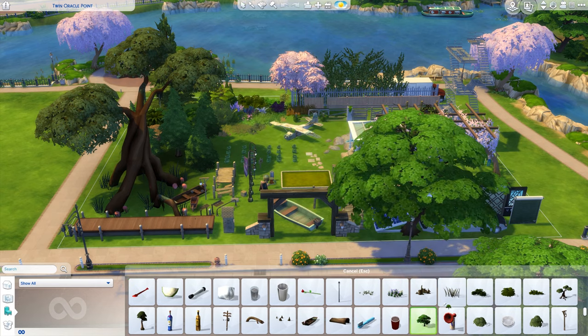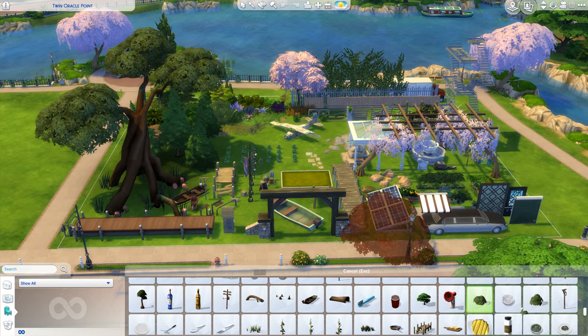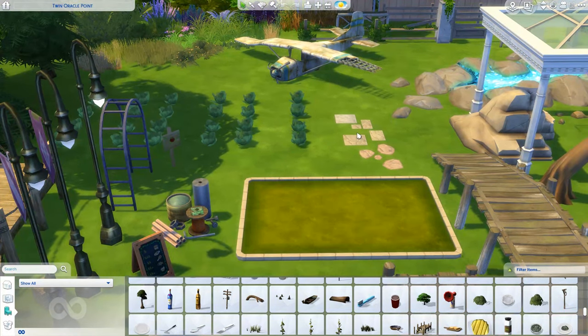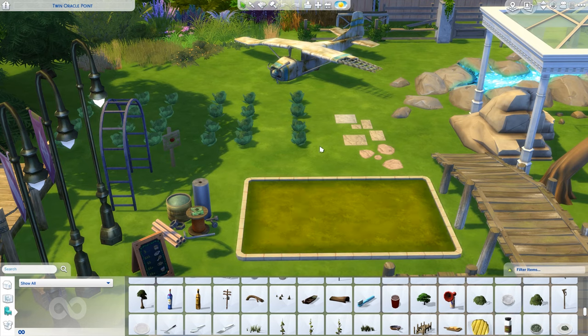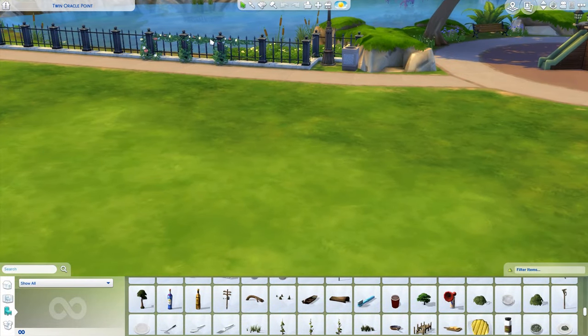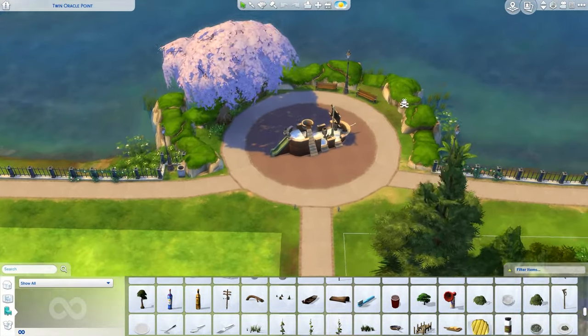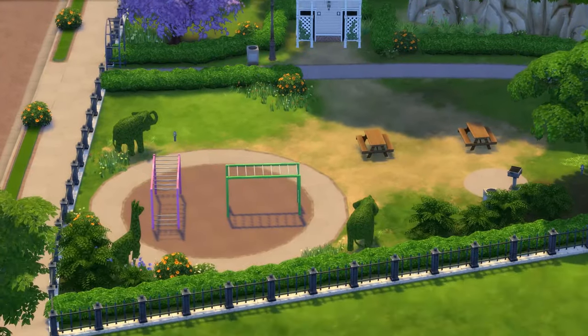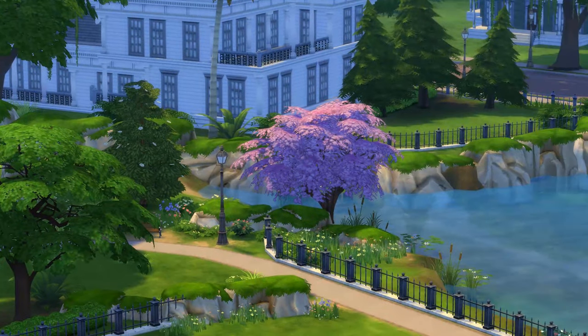So we have trees that cost zero simoleons. We have a lot of bushes and things like that. The main thing about these objects - I'll read it from the patch notes - 'enabling the cheat will unlock a new set of objects in build mode to decorate your lots with: rocks, trees, bushes, signs and all sorts of environment objects.' These are objects that artists use when creating worlds - fences, shrubs, rocks - all sorts of stuff that you don't actually get to buy yourself in the regular menu.